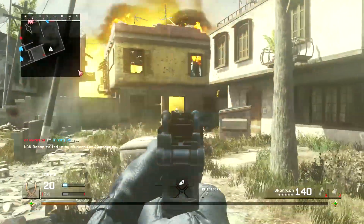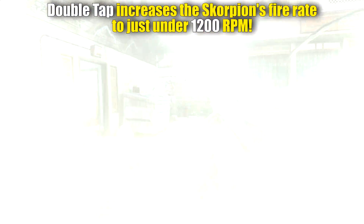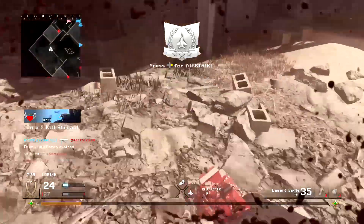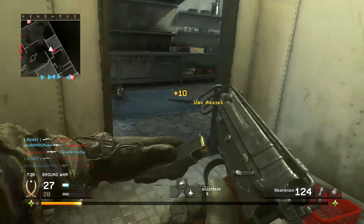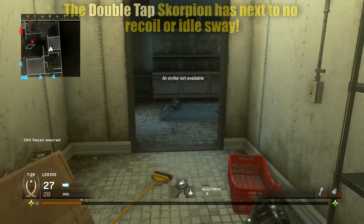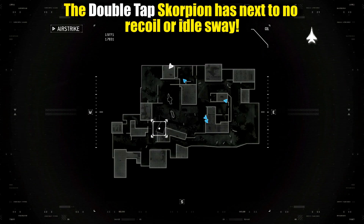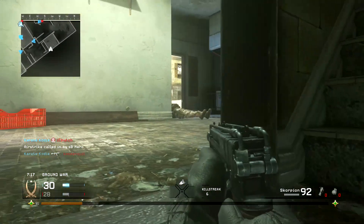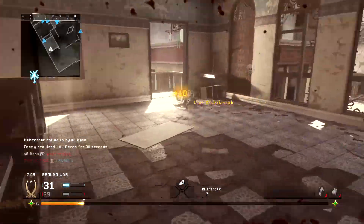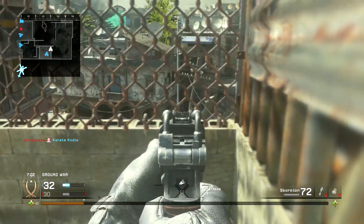Double Tap will fix all of that. What Double Tap on the Scorpion does is it increases your fire rate to about 1200 rounds per minute. For context, this is actually comparable to the Scorpion Evo from Black Ops 2 — the damage is even comparable. If I were given the choice between the COD 4 Scorpion with Double Tap versus the Black Ops 2 Scorpion Evo, I may pick the COD 4 one because it kills incredibly quickly and it has no recoil. The saving grace for this setup is that even with the increased fire rate, a Double Tap Scorpion has next to no recoil. If you put Double Tap on an MP5, that gun's going to kick like crazy. Put it on an AK-47, same thing. But for some reason, when you put Double Tap on the Scorpion, it still has next to no recoil, which means you can snipe people across the map and only need to connect five shots to kill them.